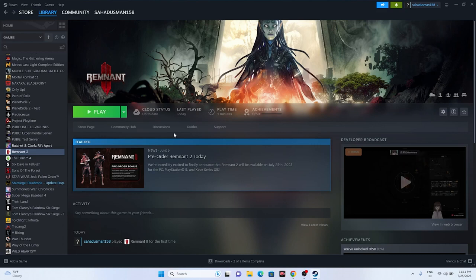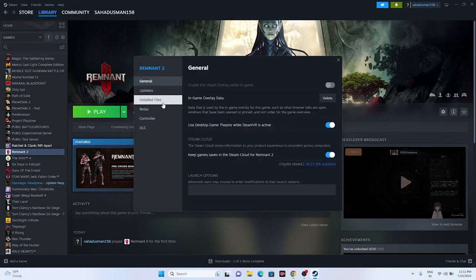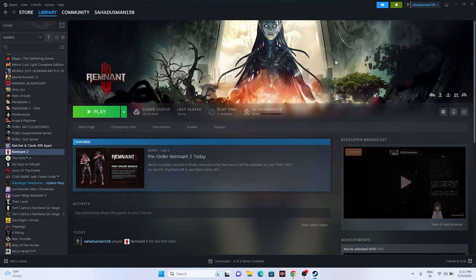Next, disable the Steam overlay — this is a very important step. Right-click on the game in Steam, go to Properties, and find the Enable Steam Overlay option. If it is turned on, turn it off, then launch the game. This helped many users. If still not working, we'll add launch options.